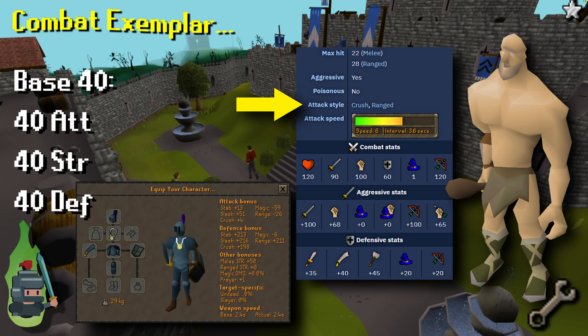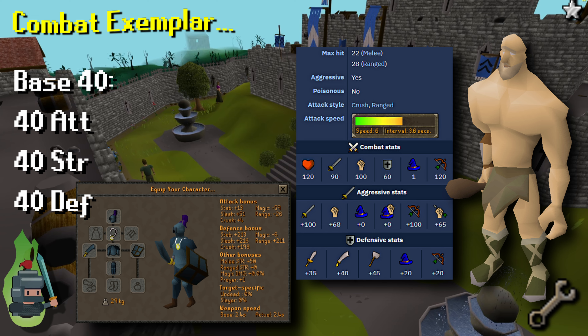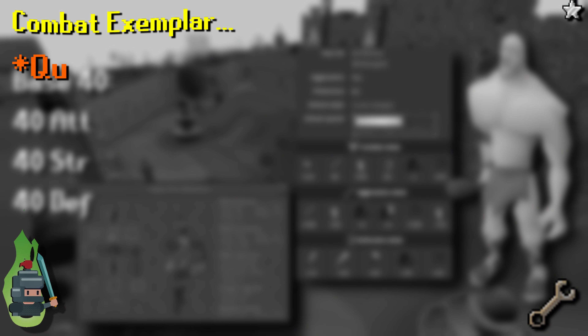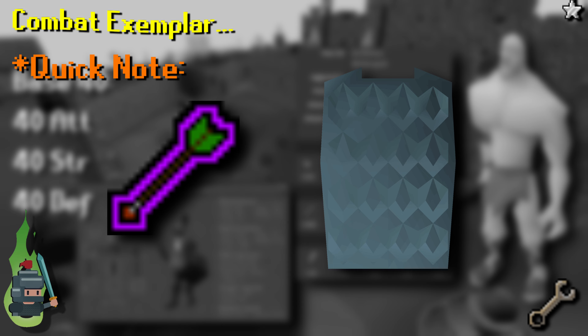Next we should check his damage output, which is type crush and ranged, so we should look at armor that provides good protection against those types. Rune plate body does this. Quick note: in reality if fighting Obor you should pray protect from ranged, which will make him attack with melee more frequently as crush attacks — making rune chain body the best choice, but this is outside the scope of this video.